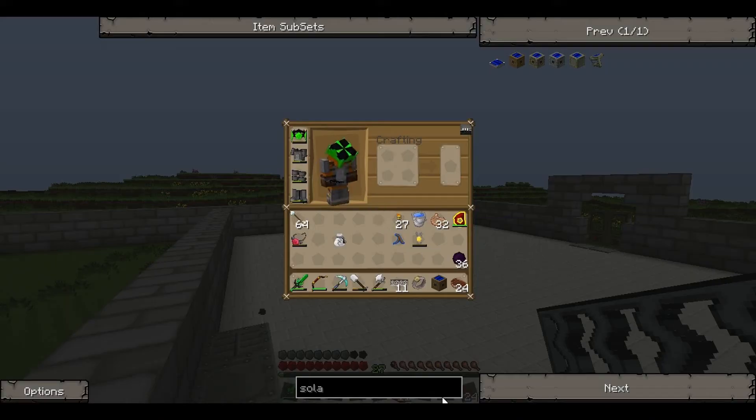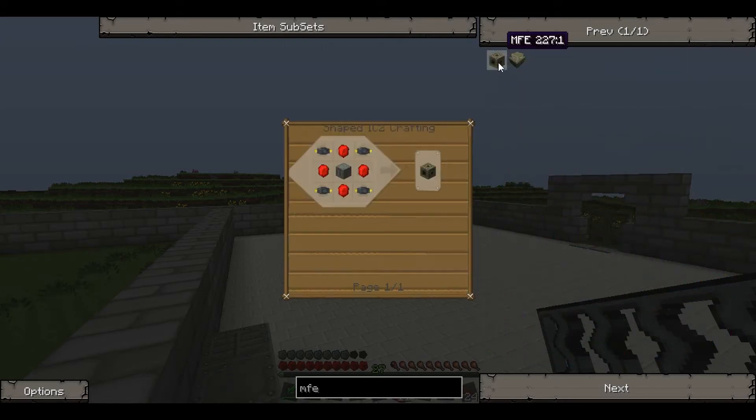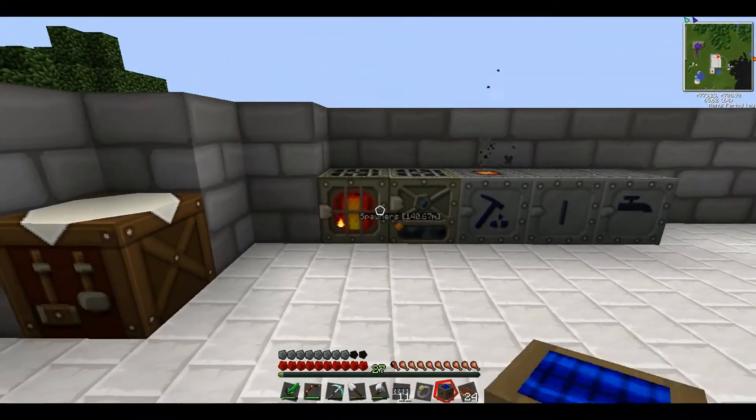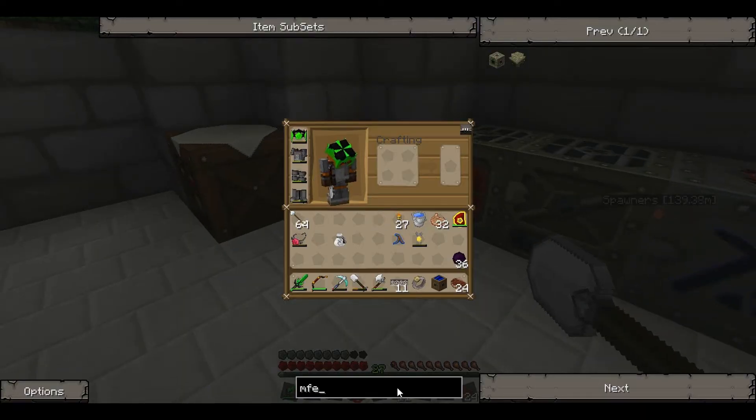We're going to need an MFE really, so let's probably make an MFE first. To pick this machine up I'm going to need a wrench, so I probably need to make a wrench as well.